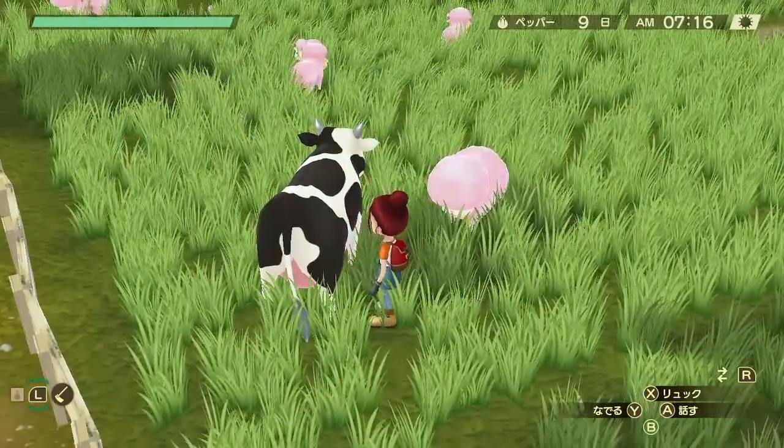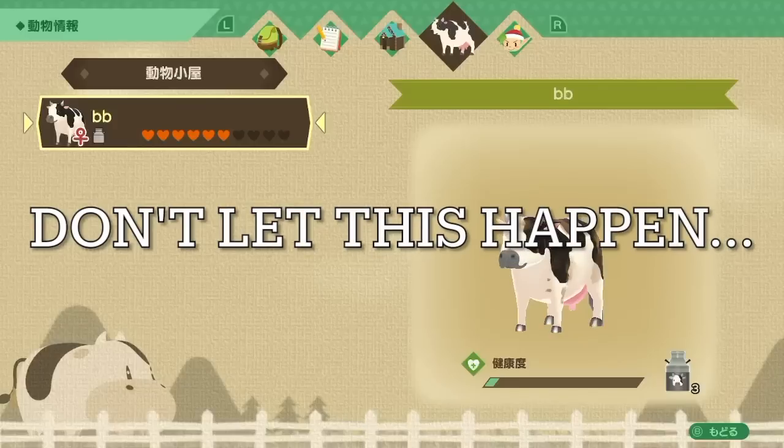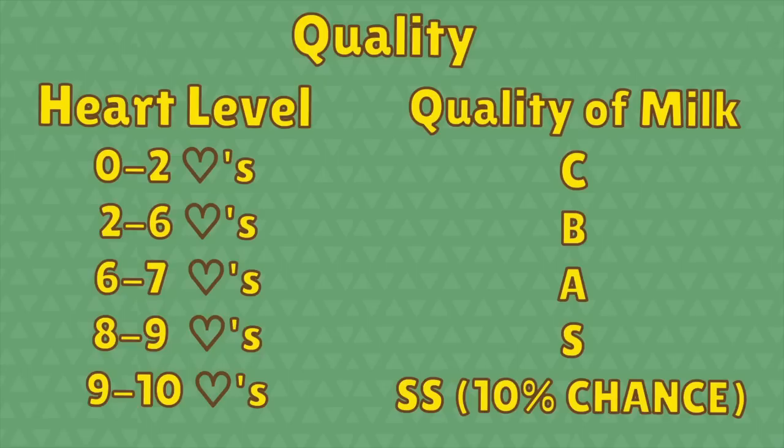First, I want to talk about quality. The quality of the milk depends on two things: their heart level, which is their friendship level with you, and their health meter. You're going to want to always keep their health meter above 80%. If it drops below 80%, this chart is not going to work. However, if it's 80% or more, you can follow this chart: 0 to 2 hearts gives C quality milk; 2 to 6 gives B; 6 to 7 gives A; 8 to 9 gives S; and if it's up to 10 hearts, there's a 10% chance it's going to be SS milk.